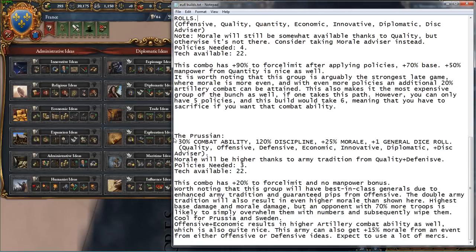Let's go to the last group. This is going to be the idea group I think a lot of people take when they play the game — the general feel of what they think makes their military awesome. This is the Prussian, as I call it. The Prussian gives you 30% combat ability, 120% discipline, 25% base morale, and plus 1-2 general dice rolls. This requires quality ideas, offensive, defensive, economic, innovative, diplomatic, and the discipline advisor. Your morale is going to be a lot higher than advertised, because you have quality and defensive — so it's not just 25%, it's 25% plus the army tradition bonuses.